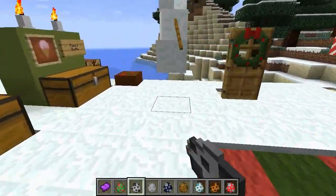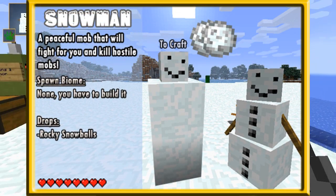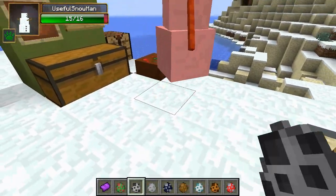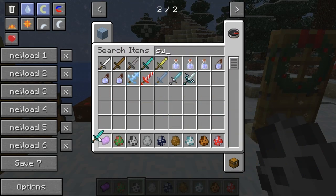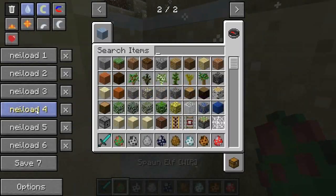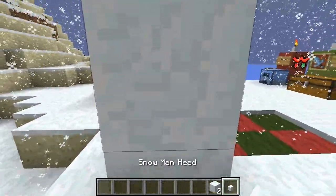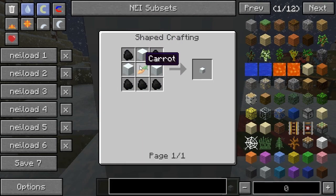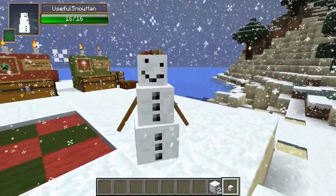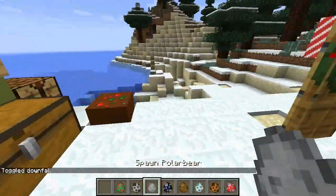Next up is the snow golem. You can craft this guy by building him. There's also a spawn egg. When he spawns in he's just a normal snowman — passive, doesn't attack back. To make the snow golem, put two snow blocks down and place the snowman head — crafted with coal and a carrot — on top. It's like a snow golem except it's a snowman, so you can now make a snowman in Minecraft.